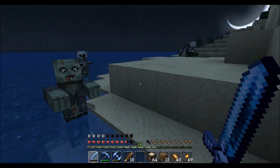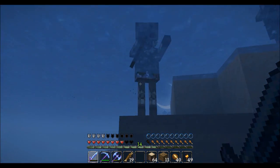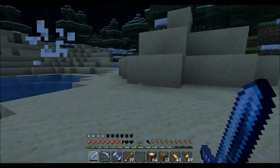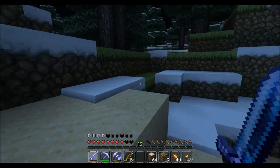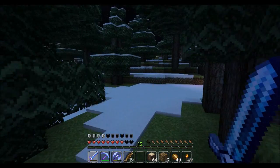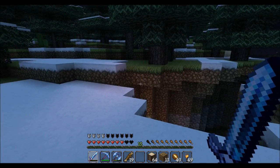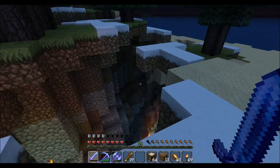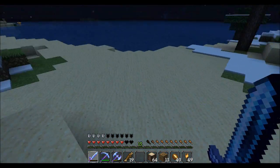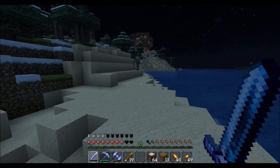At nighttime it goes back to a dark blue kind of darkness. What that means is when you're caving and you get seven or eight blocks away from a torch, it goes to that reddish hue — kind of like right there, you can see it a little bit. It makes for some interesting caving lighting.